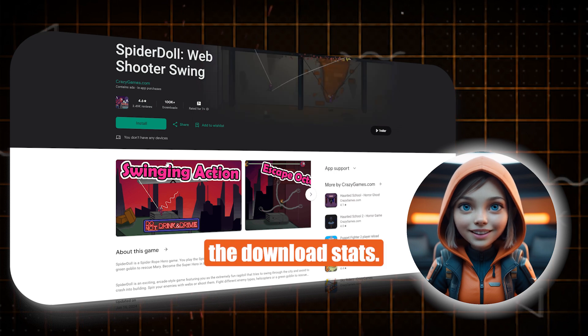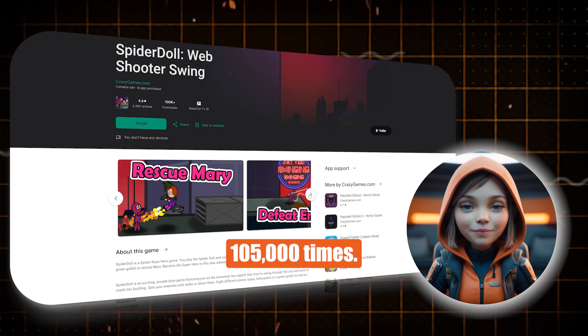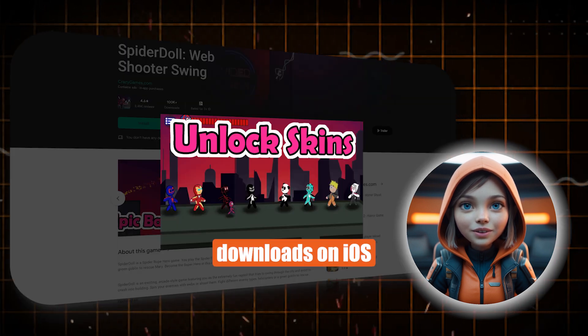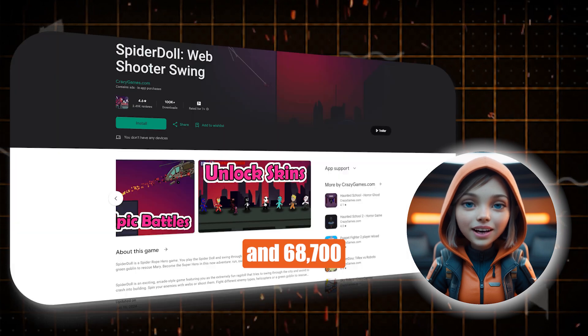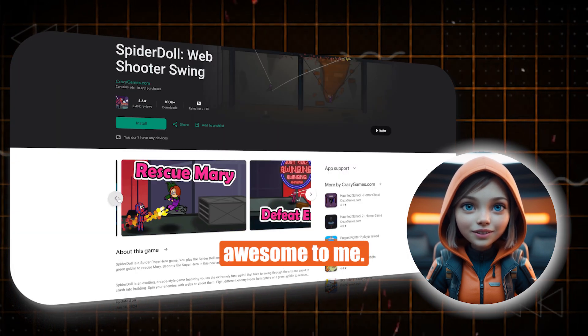Now let's look at the download stats. Over one month, Spider-Doll was downloaded 105,000 times — that's 63,300 downloads on iOS and 68,700 on Android. That was already awesome to me.